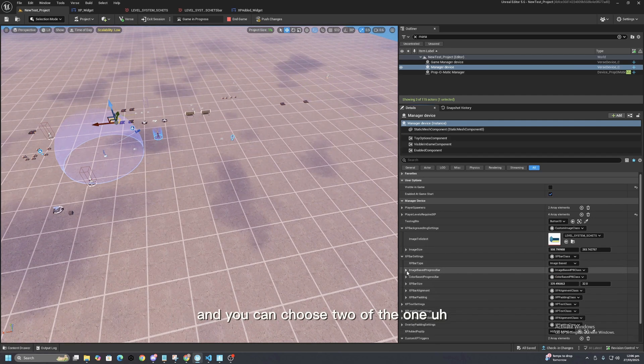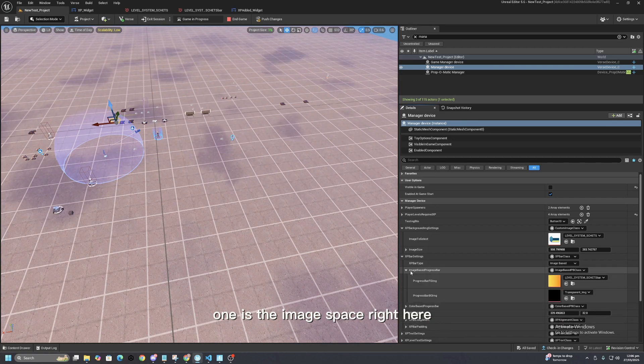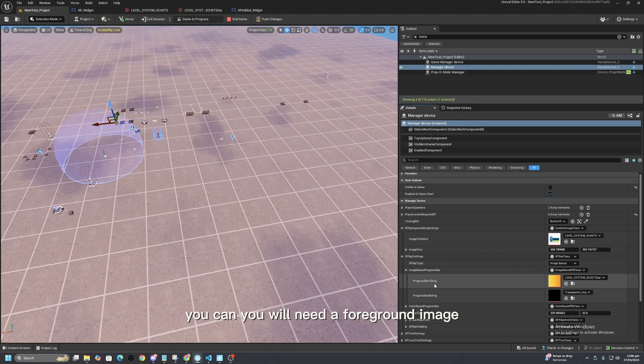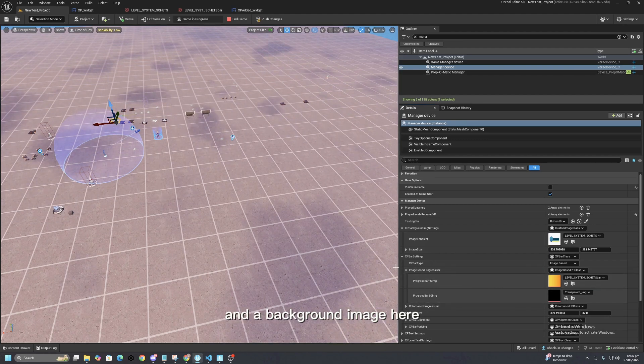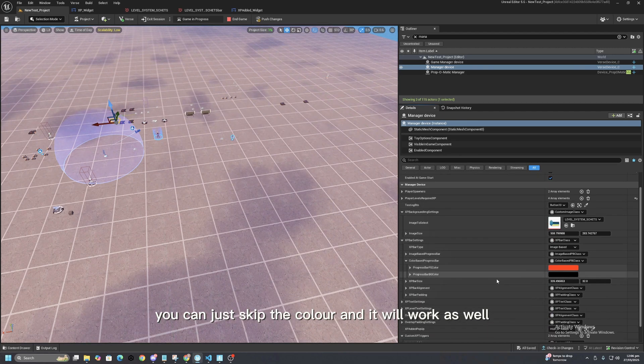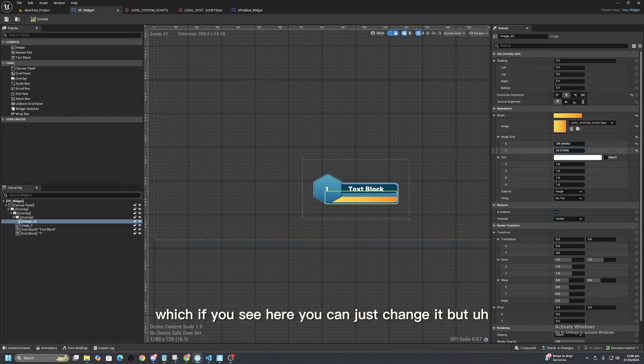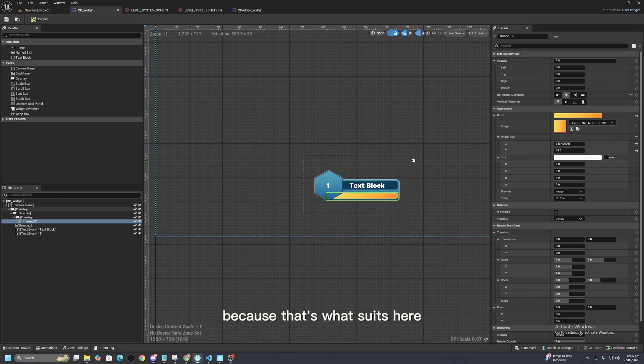You can choose one of two XP bar styles. One is the image-based style — you'll need a foreground image and a background image. The other is a color-based style where you can just set a color and it will work as well. You can also change the XP bar size.